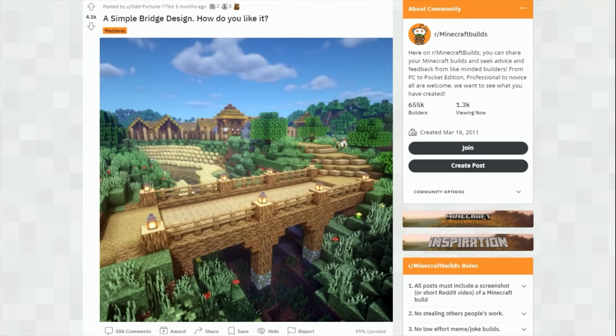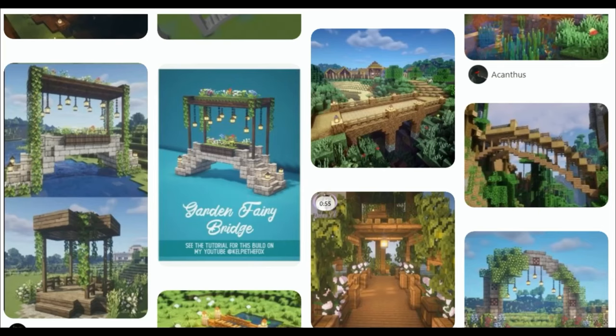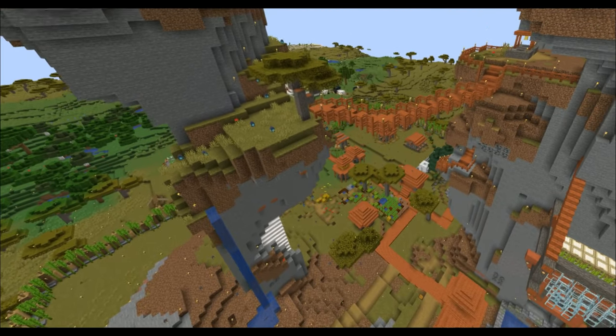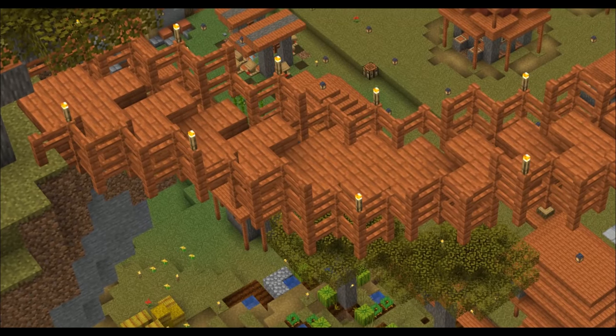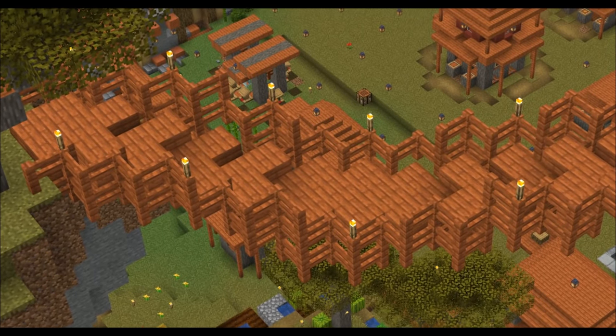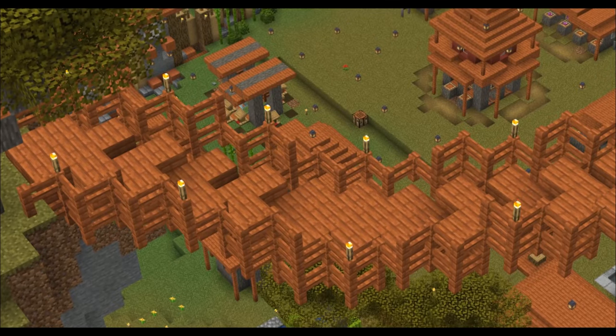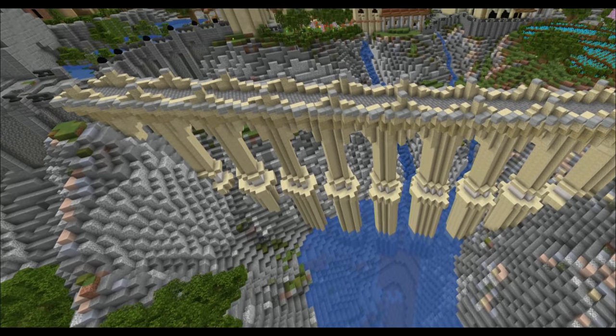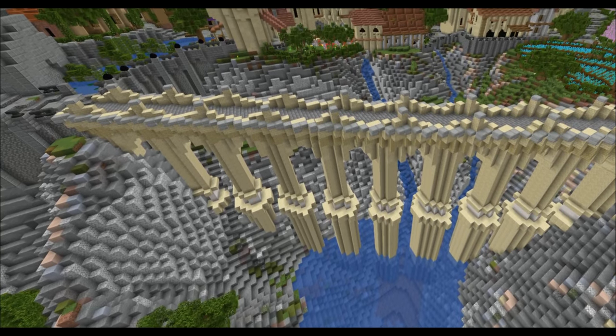Bridges are an integral part of any medieval build and they add a lot of flavor. Here's some really cool bridge designs that you can use. You might even want to manually make small rivers around your build just so that you can make bridges on top of them. Speaking of bridges, you can make a hanging bridge across high ground for some amazeball looking builds — here's a version of it from my survival world.